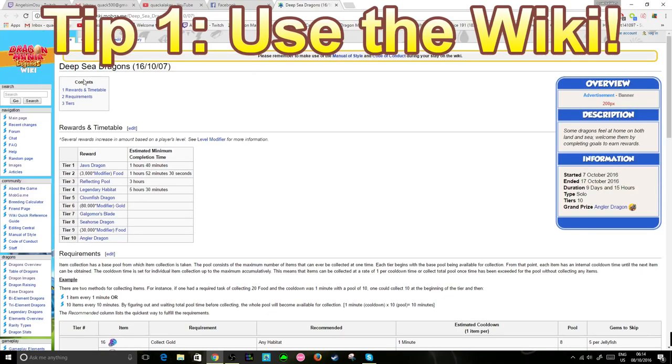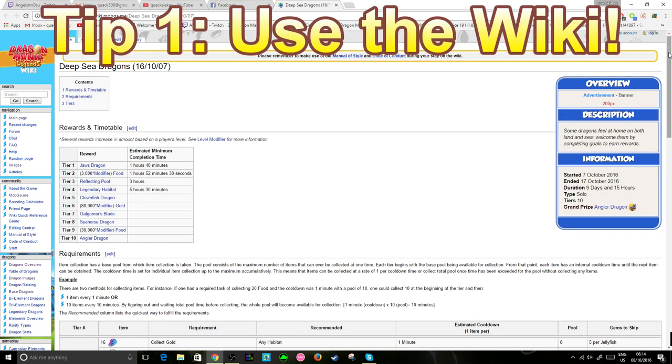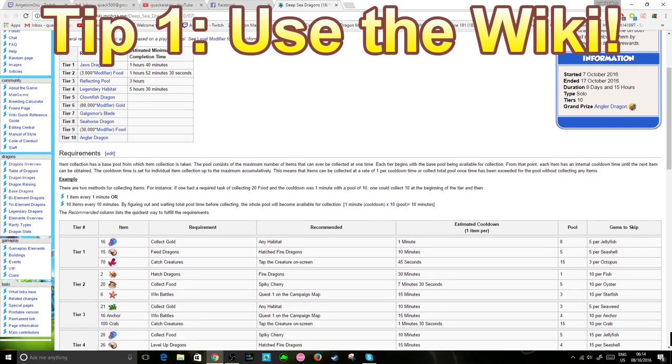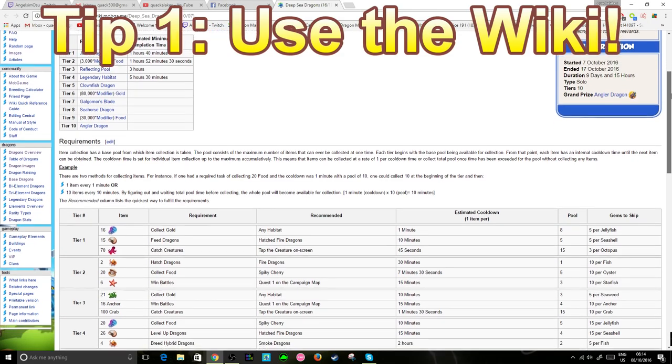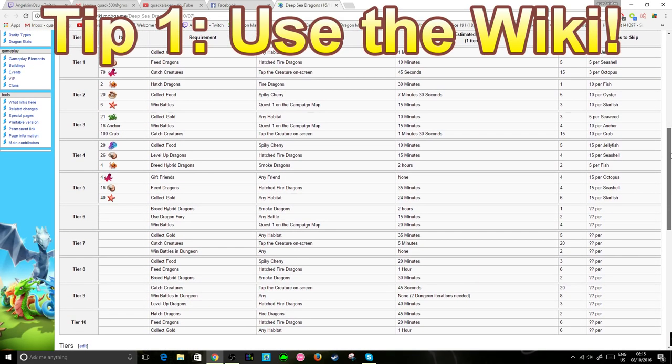Tip 1: you should open up this webpage. It is a link to the Dragomania Legends Wiki and it has tiers and guides on the current event, showing you estimated cooldowns and everything like that, so you can plan ahead and make sure you know what is going on in some of the later tiers. That is linked in the description of the video and in the comment section.